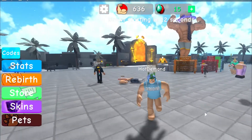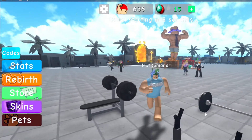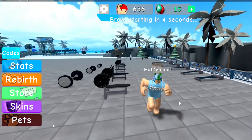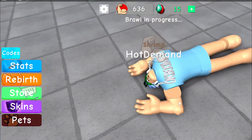Hey, what is up everyone, it is Willy RB here bringing you guys another code video on Roblox. Today's code video will be on Weightlifting Simulator 3. These codes will help you out in the game a lot — they will make you extremely buff and strong.